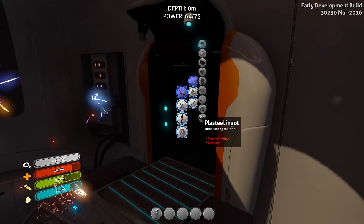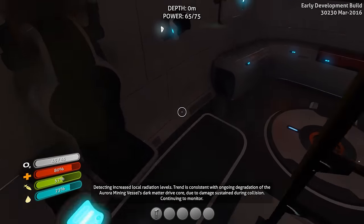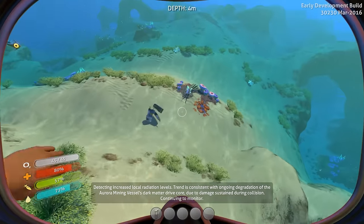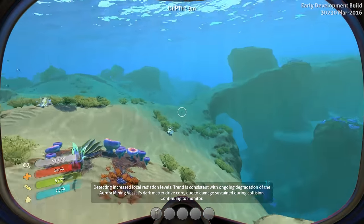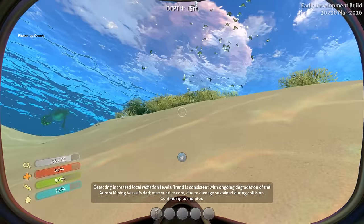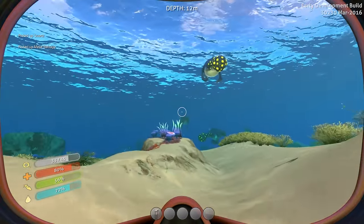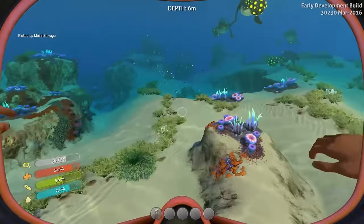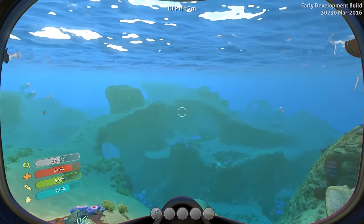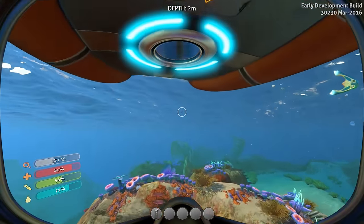So basically right now we need glass and a few other things. Detecting increased local radiation levels — trend is consistent with ongoing degradation of the Aurora's dark matter drive core due to damage sustained during collision. Continuing to monitor. That sounds all sorts of pleasant — I'm being extremely facetious there, in case that wasn't clear. Where are the creepvines? I'm not seeing any creepvines. There's some big creatures over there. Let's surface.